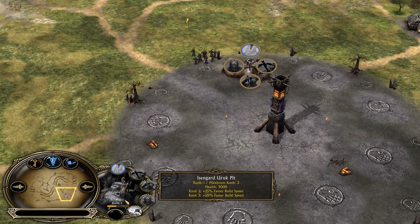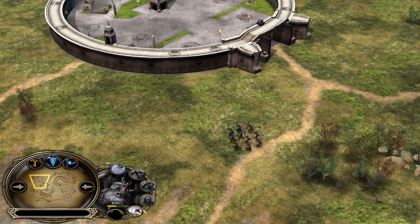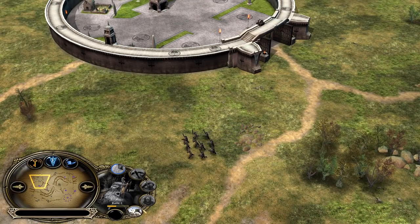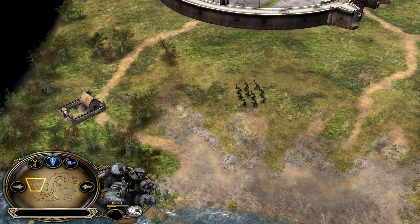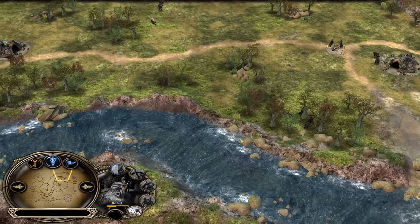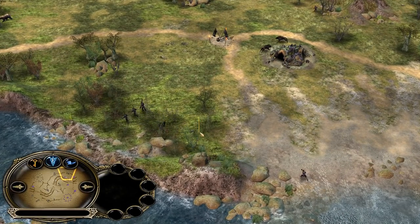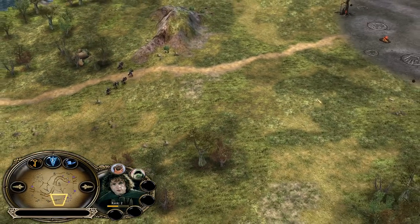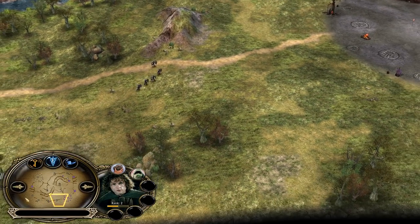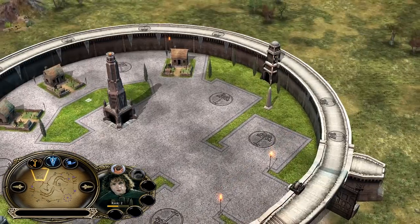You want to always build the Uruk Pit and get it to level 2 as soon as possible to recruit some Pikemen — one of the best counter units to enemy Cavalry. China, the Isengard player, is actually losing a lot of Uruks against Peregrin Took. He will also be surprised by the second Soldier coming from the bottom right side — he doesn't see that coming. On the bright side, he will be able to destroy one of the enemy farms. That's not bad.